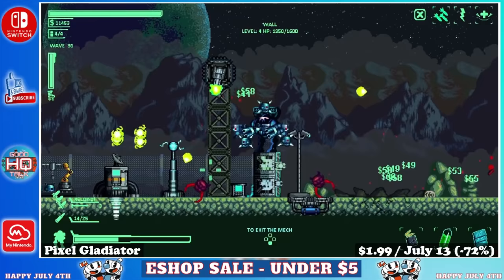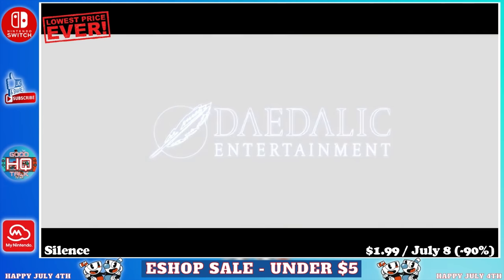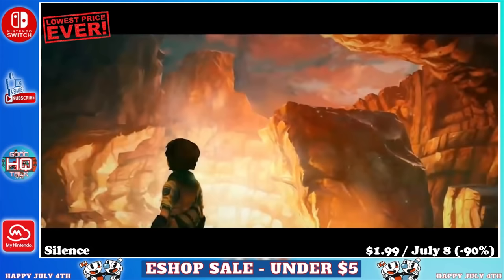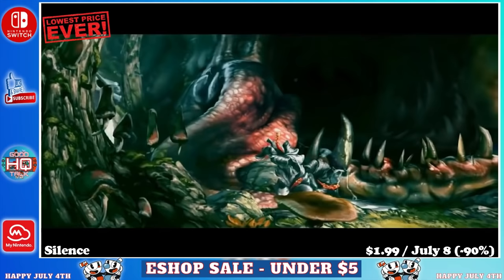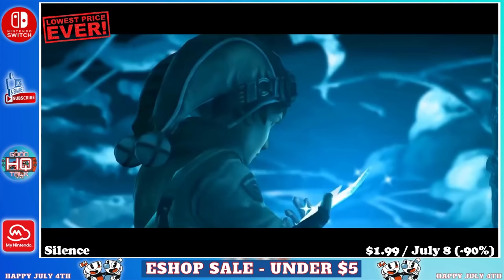Next up we have Silence, a single player point and click adventure game taking roughly 6 or 7 hours to complete. Silence tells a gripping story of a brother and sister who share a special bond. When Rini goes missing, Noah must set out to find her in an unforgiving world between life and death. It features one of the most beautiful hand-drawn worlds I've ever seen in a video game, and during the story you'll bounce between a couple of main characters, changing the perspective of events drastically. The story hooked me right away. Grab it before July 8th for just $1.99, marked down 90%.